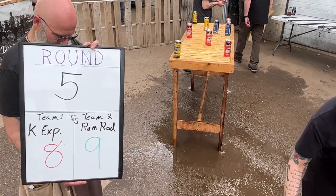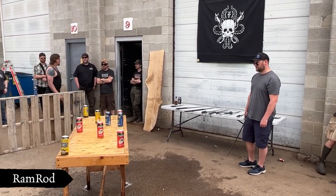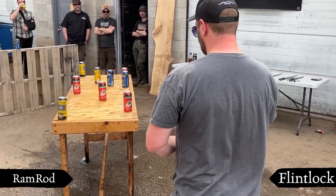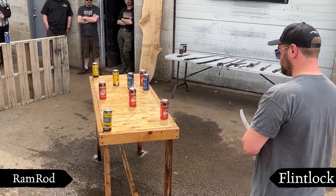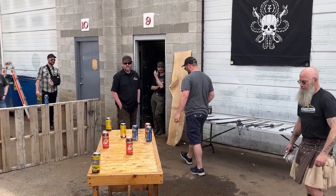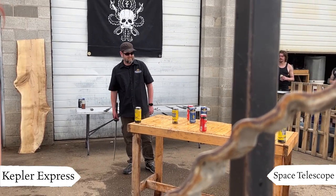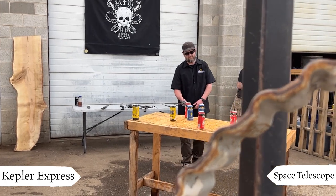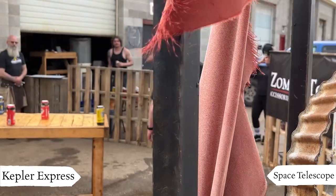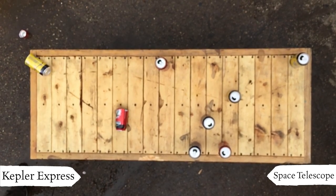Round five, eight to nine Ramrod. Flintlock steps up full of confidence and whiffs it. He can't be happy with that. Space Telescope picks through the blades — looks like a Zakasushi to me. Not the easiest table. Long cut — he nails it for two points.